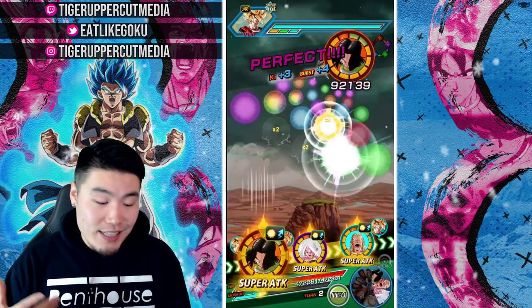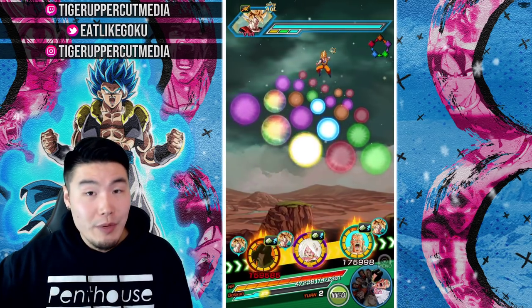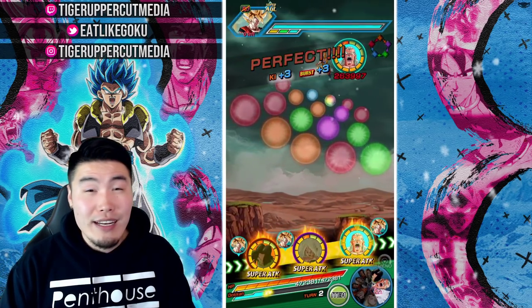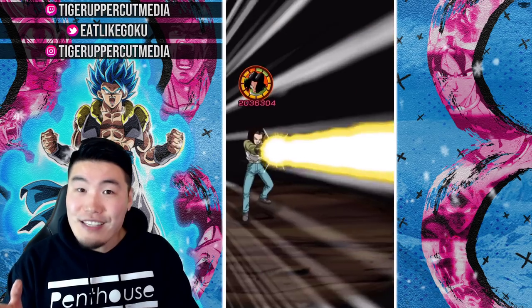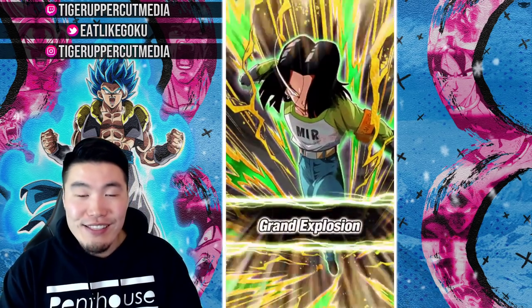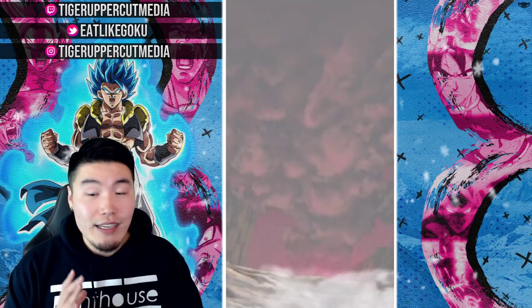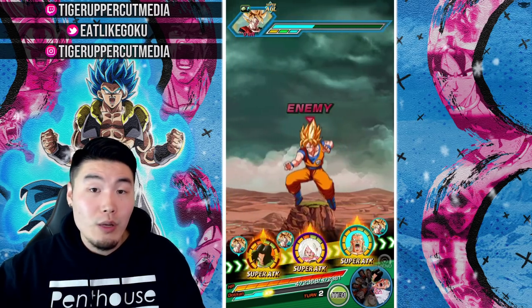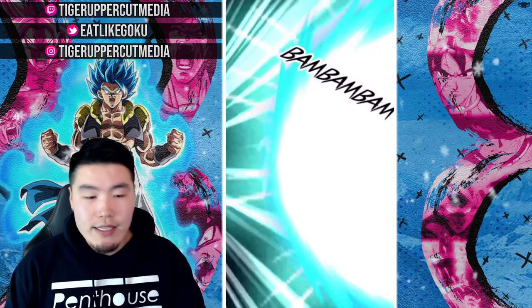When you combine his tanking with his full passive, he's getting 70% damage reduction, which makes him one of the best tanks in the game. So you combine the offense and the defense — I love that balance. I don't like units that only hit really hard with no defense, like glass cannons.